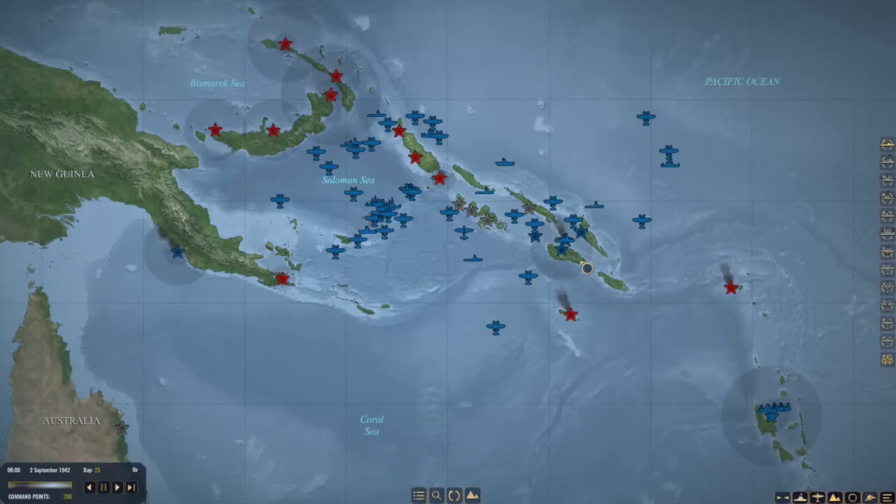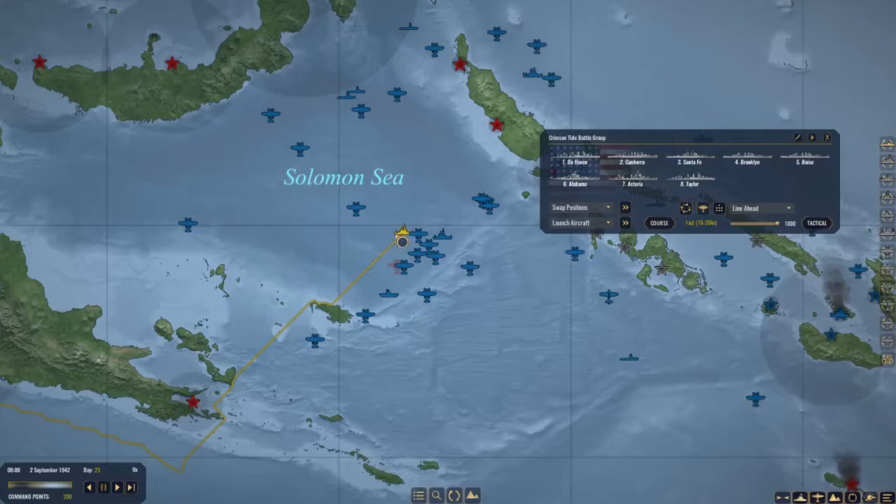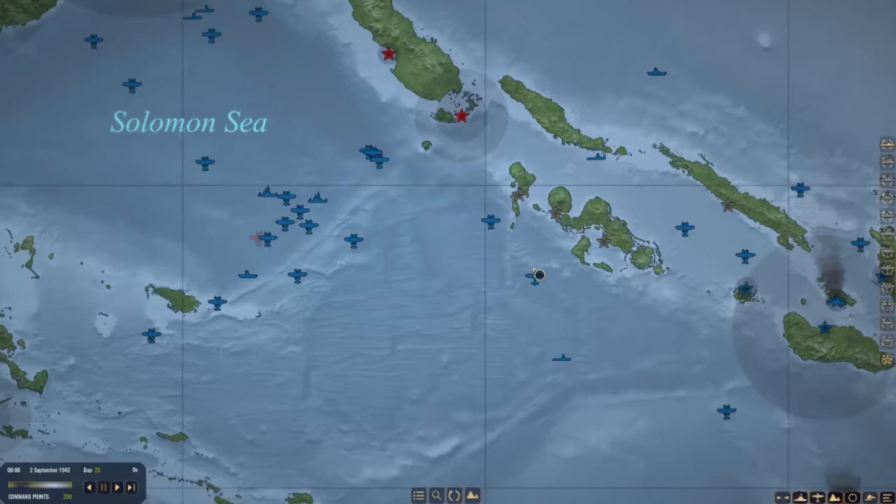Hello and welcome once again, J76NY here. We are back at Operation Watchtower, running off a high after the defeat of the two Japanese battleships by the Crimson Tide battle group. The fleet has been sent back to Port Moresby to rearm. Air patrols are out — it is only 8 o'clock in the morning on the 25th of September 1942, so there is plenty of daylight left.